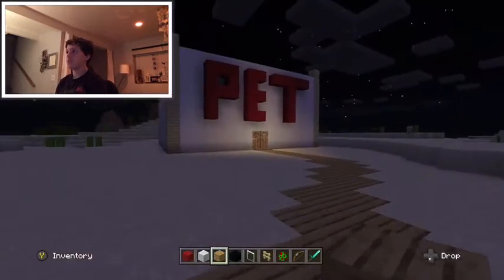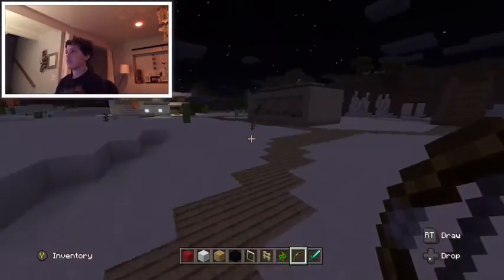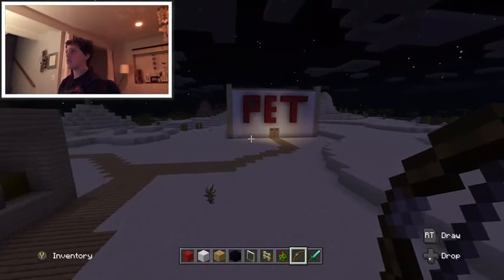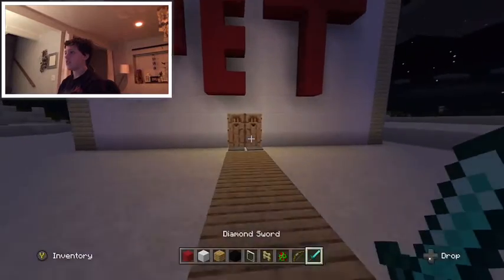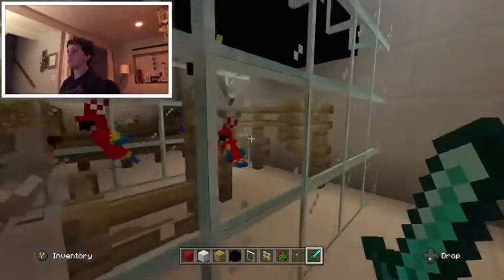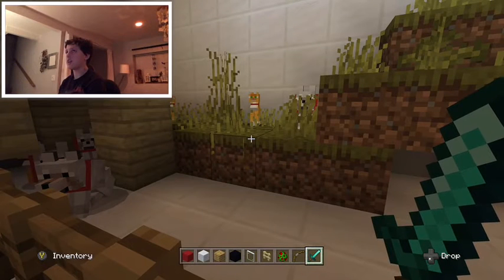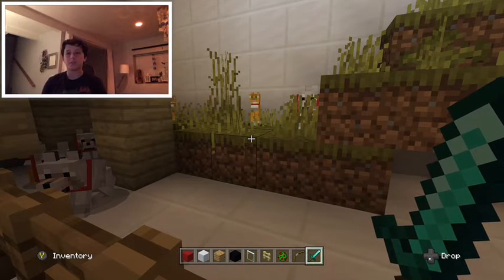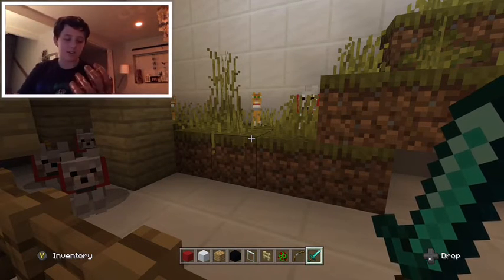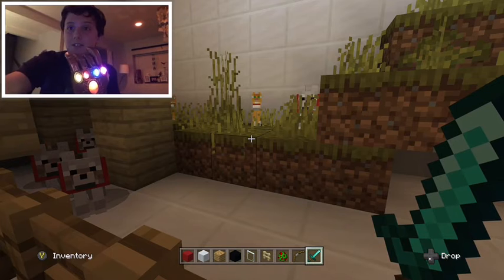Alright, just like that — we've created and finished the pet shop! This looks pretty great. Wow, look at that — it's really nice. When you walk in there are automatic doors, and then you can get yourself some fish, some parrots, or a dog and cat. Thank you everybody for joining me in this video. I'm going to use my infinity gauntlet to snap us to the end — 3, 2, 1, bye!